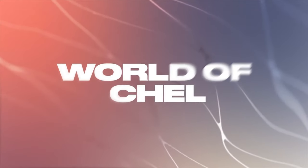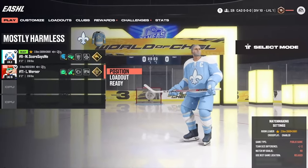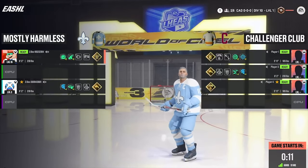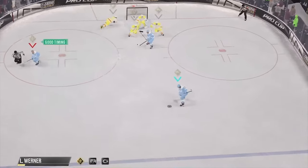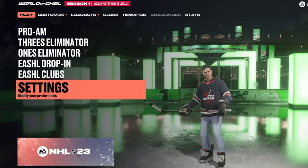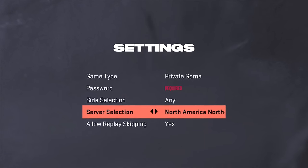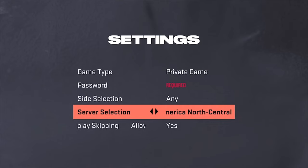Our number one focus for World of Chel this year was the implementation of cross-platform matchmaking. When it arrives in November, PlayStation and Xbox players in the same console generation will be able to play against one another across all World of Chel online modes for the first time in franchise history. With matchmaking pools essentially doubled, you'll be spending less time in the queue and more time on the ice. Cross-platform matchmaking is completely optional and can be toggled on or off. We've also updated our servers and added a new server aimed at helping players in central North America.